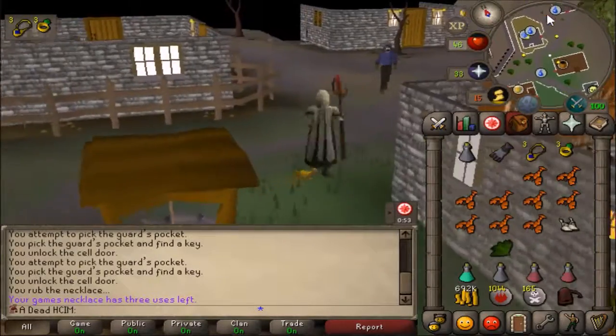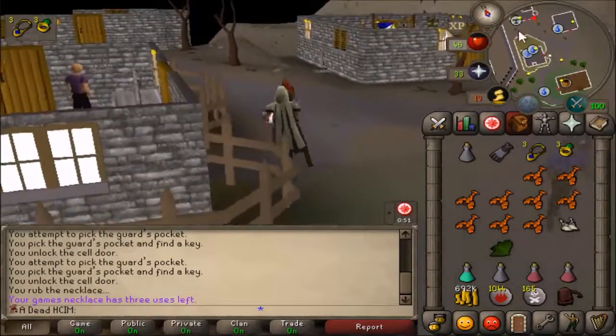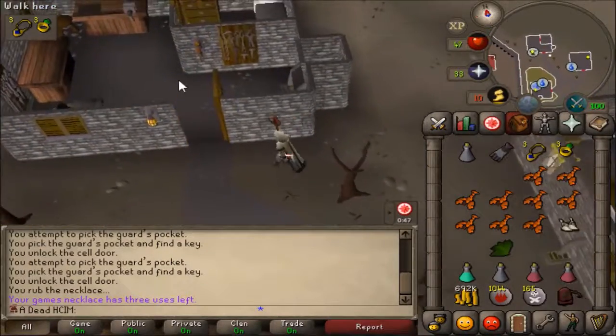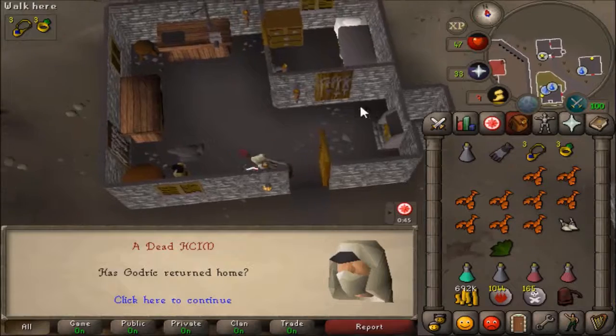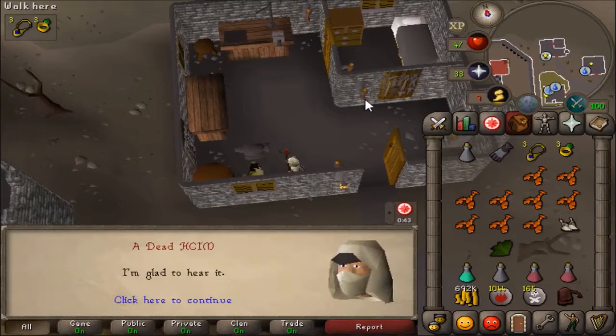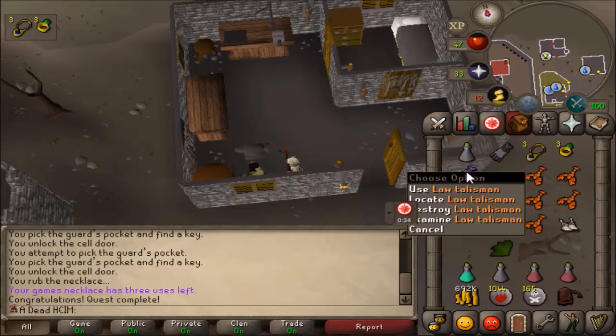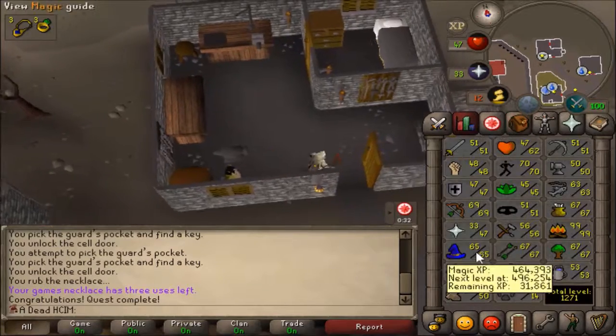I finally decided it's time to finish off these quests. I started with Troll Stronghold, and I'm just about to finish it now. It was very quick, and now I've only got two more to do — Desert Treasure and Horror from the Deep. So 163 quest points, and I can now make lore runes. I love that runecrafting.